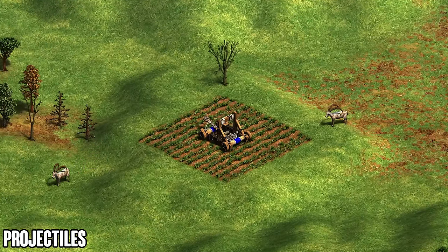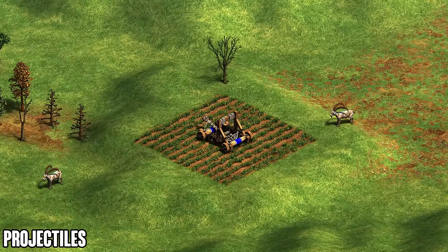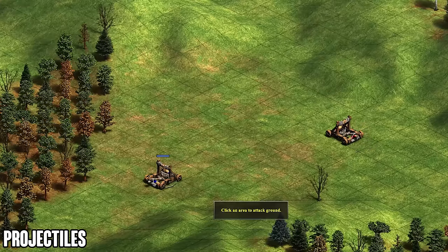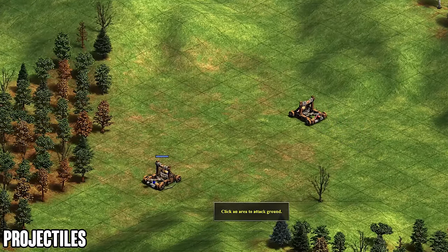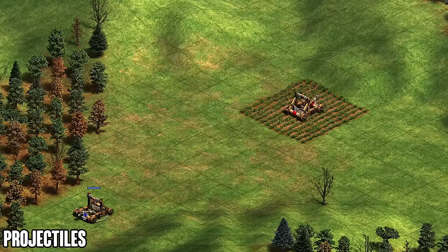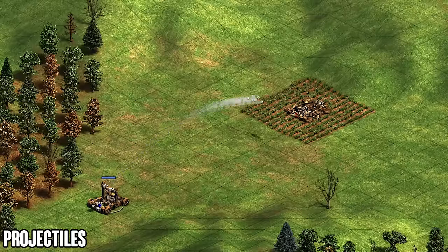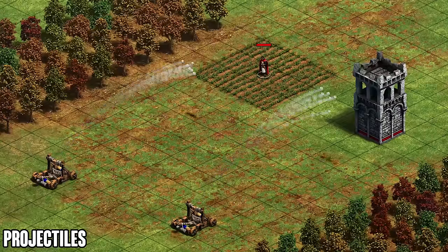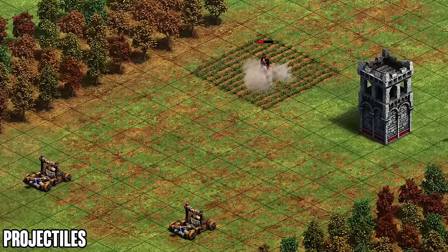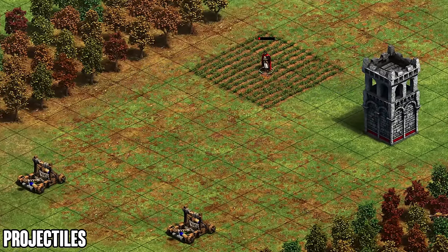In practice this is super oppressive — you'll find pros deleting farms around their town center just to deny opponents from exploiting it, because it's really hard to play against a player shooting you from eight tiles away when the mangonel only has seven range. This also creates mind games during an offensive mangonel push: you can attack-ground, right-click their mangonel, or right-click their farm to make your shot land somewhere unpredictable. The counter is unfortunately just deleting your farms in that area to prevent it.